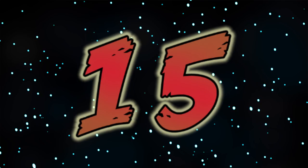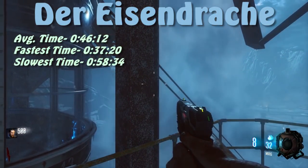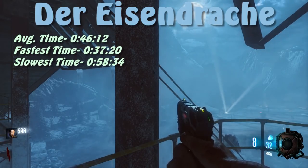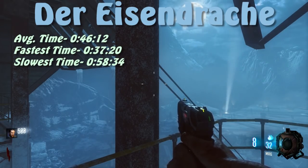At number 15, we have Der Eisendrache at about 46 seconds of survival time — the map you can survive the longest on in Black Ops 3 without touching your controller. In Der Eisendrache, you're spread out from where all the zombie spawns are, so even though the storm room is kind of small, the zombies still have a bit of time before they can get to you.